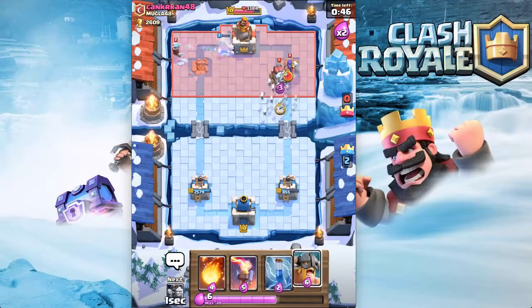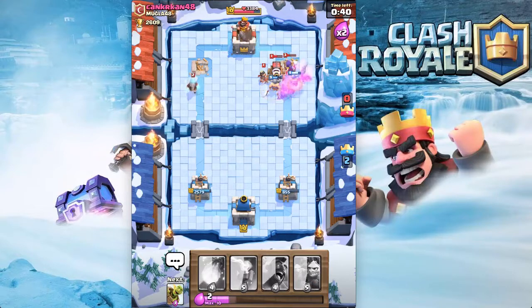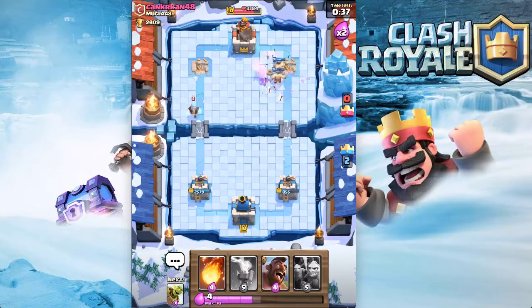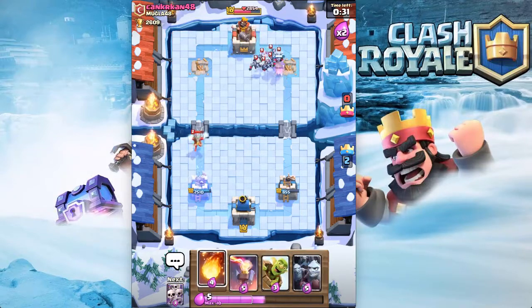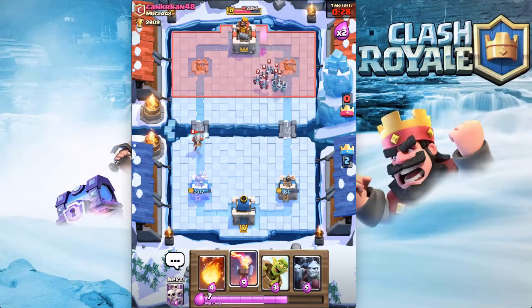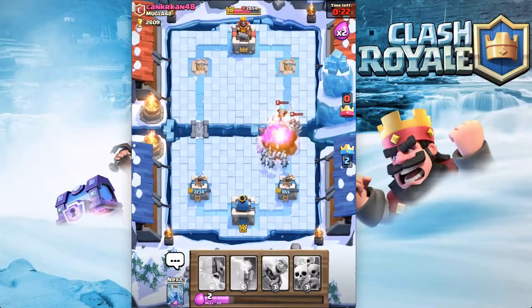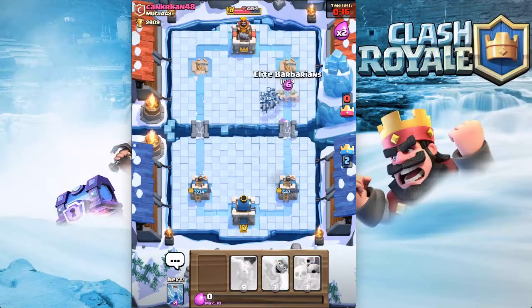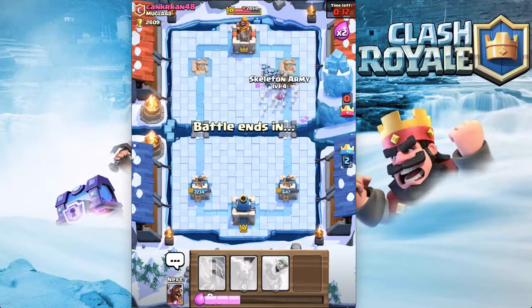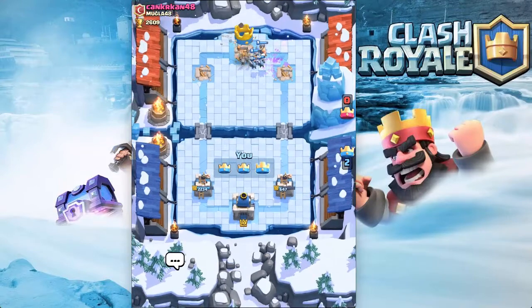He threw another sparky but luckily we're gonna take that tower down no problem. We're going for the three crown — just kidding, he's gonna counter. We throw minion horde in the back and a fireball. Now he's just doing the fireball tactic where he fireballs the tower, which isn't gonna do anything. I come with a skeleton army and maybe we can take down the tower — yeah, this tower's going down, definitely going down. GG my friend, GG.